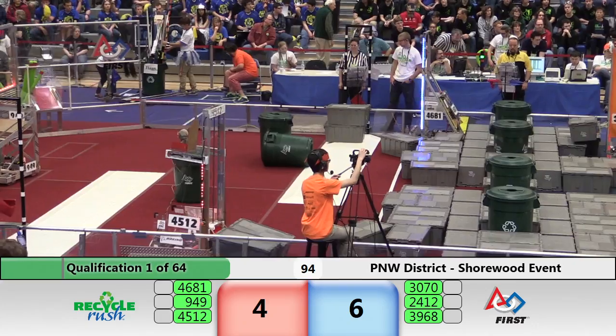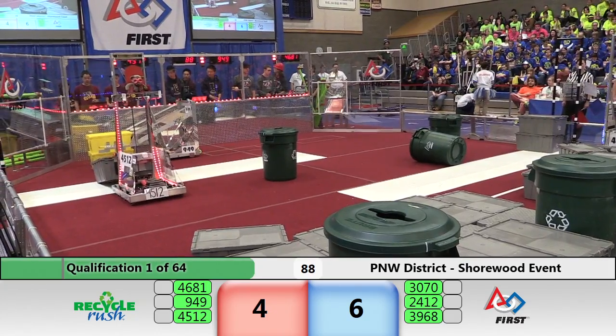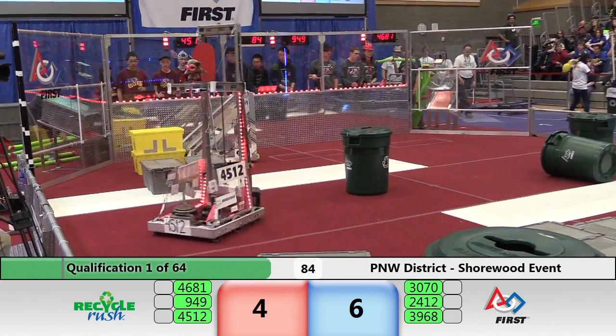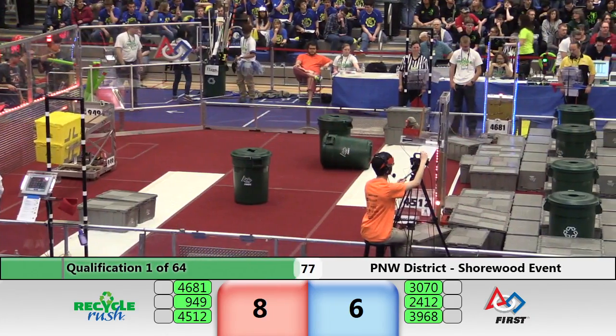The blue alliance finds Robo Totes 24-12 in possession of two of those yellow totes. If those can find their way to the center step and be joined by two totes from the other side of the field, that will be our cooperation bonus and big points for both alliances. We are now at 80 seconds remaining in this match for our alliances to put up as many points as they can.